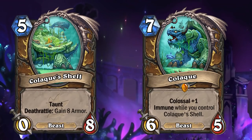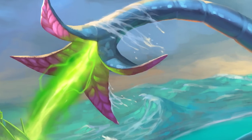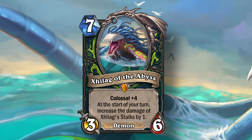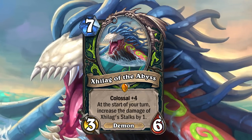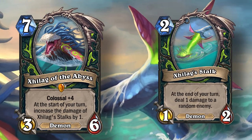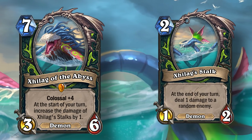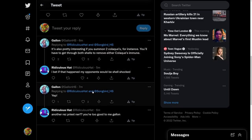Colac's Shell is a five mana, zero-eight Druid taunt minion with a deathrattle of gain eight armor. The other Colossal minion showcased is Z'leg of the Abyss, a seven mana, three-six Demon Hunter demon legendary with Colossal plus four, meaning it summons four appendages. At the start of your turn, increase the damage of Z'leg's tentacles by one. Every appendage Z'leg summons is a tentacle that deals one damage to a random enemy at end of turn. It's important to note that Colossal pieces are like regular minions and can actually be resurrected if they die, which is confirmed by one of the developers.